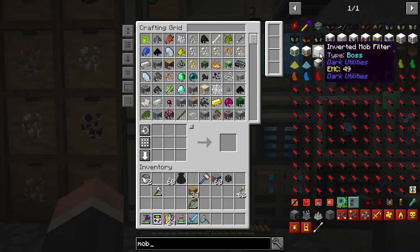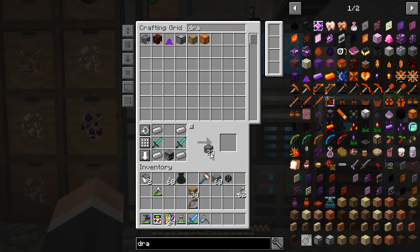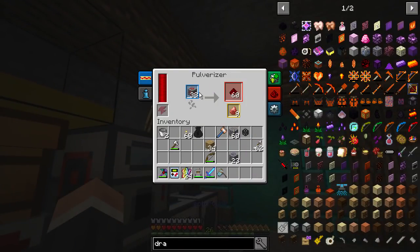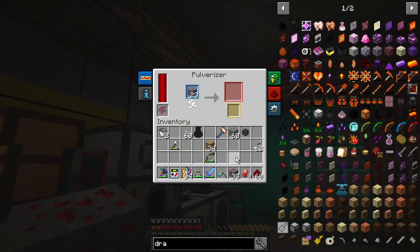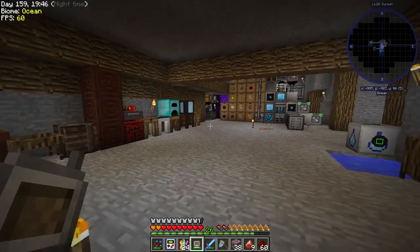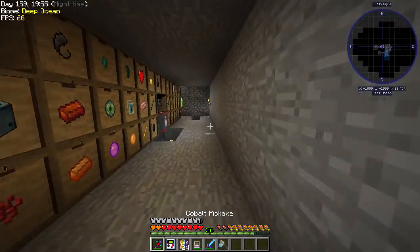Let's first of all get a mob grinder, and I think we're going to use the one from Draconic Evolution. What do I need - I've got all of that, I need two diamond swords, there we go, and I need draconium. We'll also be using cursed earth because we've got a lot of Drop of Evil. That will convert normal dirt into cursed earth, which is mob spawning central, and I think it works in a nine by nine area.